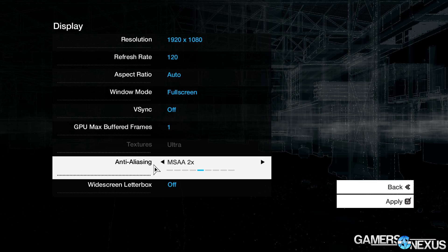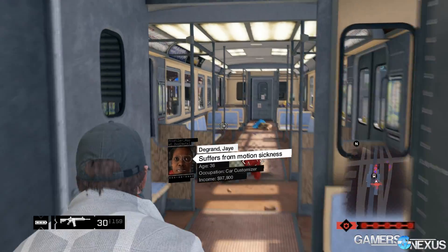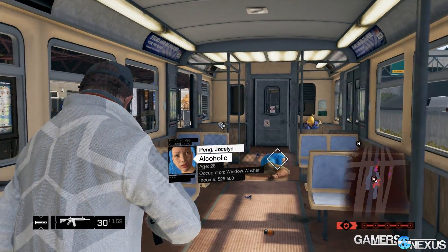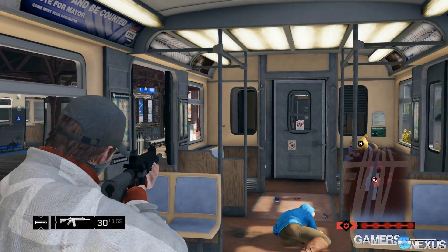AMD and NVIDIA have both put out drivers that help a lot in this regard. With AMD, my testing determined up to 10.5% better performance with 14.6 Catalyst over 14.4. They claim 25%, but I believe that's only with the 290X and Crossfire. I saw a pretty big gain with NVIDIA as well. And in some cases, the drivers are required to even make the game playable without blue screen of death. Even with these drivers and graphics optimizations by the GPU manufacturers, we still have serious FPS issues.